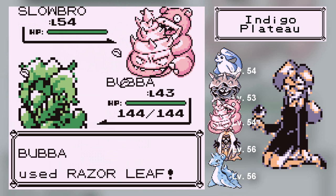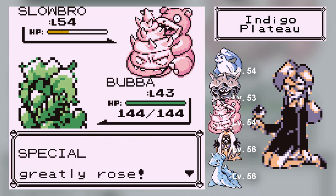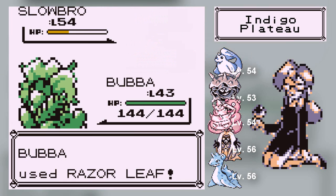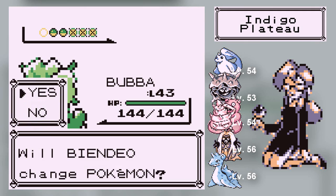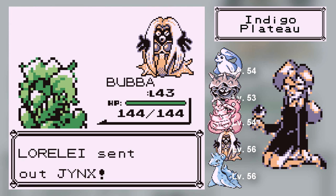Growl and Withdraw are just annoying, and Amnesia is supposed to up his Special stat. Then he's got Water Gun, so he's going to kind of troll you — but honestly he's not that bad, just Water Gun. Lorelei's going to send out Jynx next. Jynx is Ice/Psychic type. I think I would like to send out Moopy for this. Can Moopy redeem himself? This Jynx knows Double Slap, Ice Punch, Body Slam, and Thrash. Ice Punch and Body Slam can deal Freeze and Paralysis, which is kind of annoying.